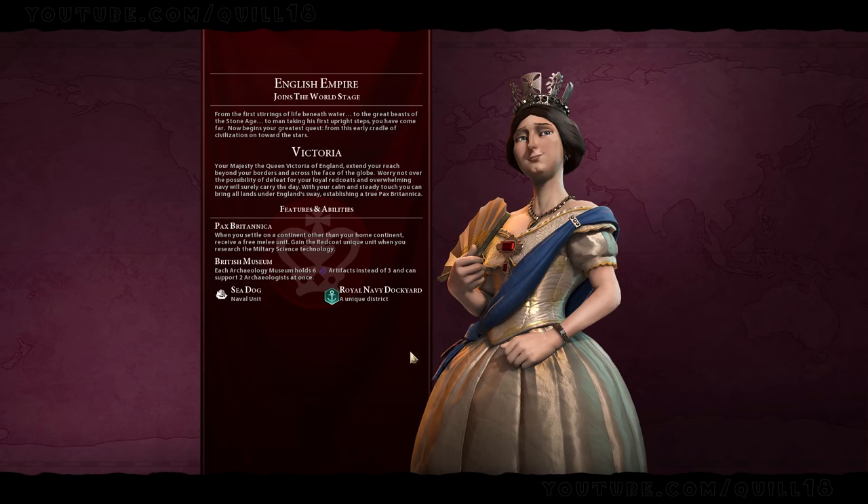This demo was limited to around 150 turns, we had to play on Prince level, we got to choose between Pangea and continent map type — I went continent — and there were 8 civilizations to choose from. I picked England, playing as Victoria. That may not have been the most brilliant choice because most of her abilities are later in the game, and this demo is limited to 150 turns. It is being played on quick speed, so you could get pretty far in that time.